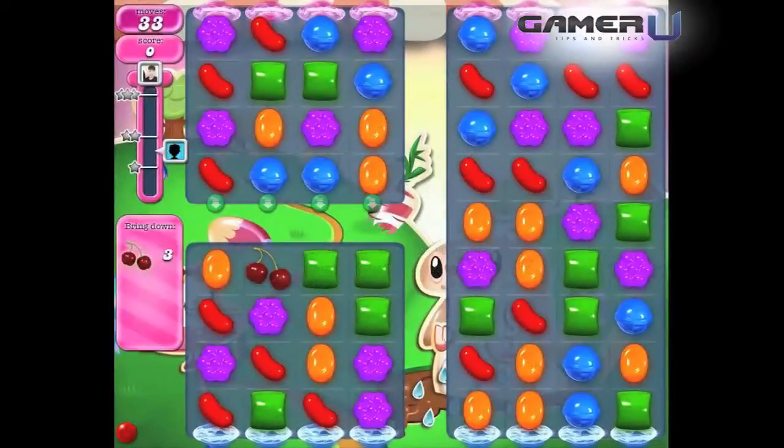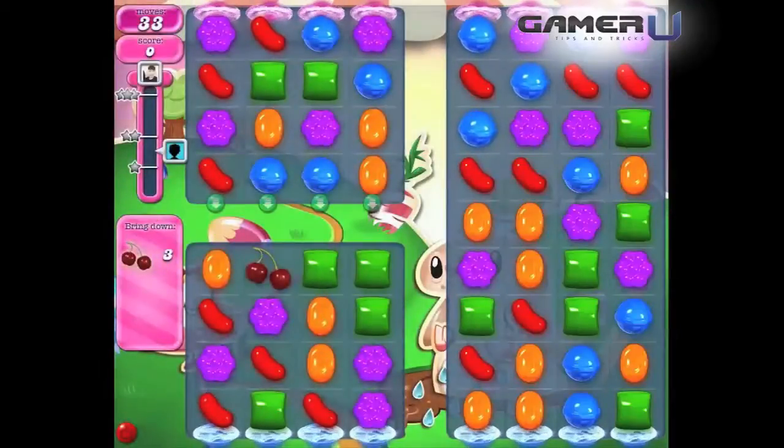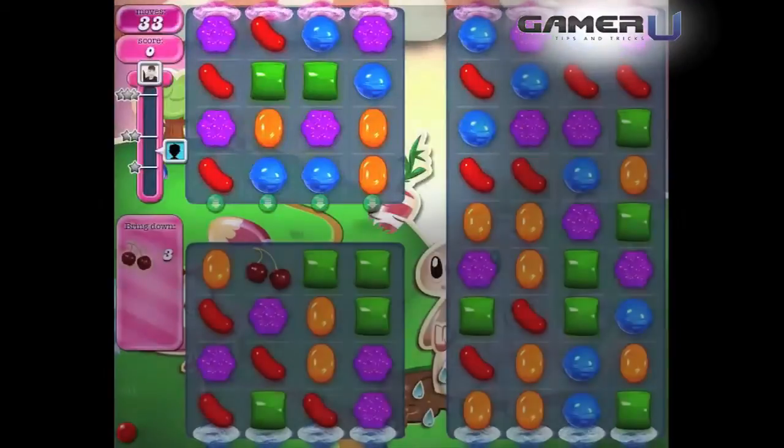Note that there are three areas of this board — we'll call them first, second, and third. The ingredients will go from second to third to first, and be collected at the bottom of the first area.